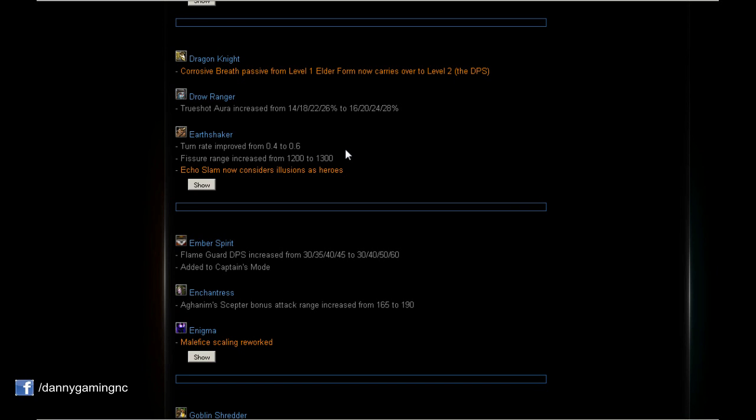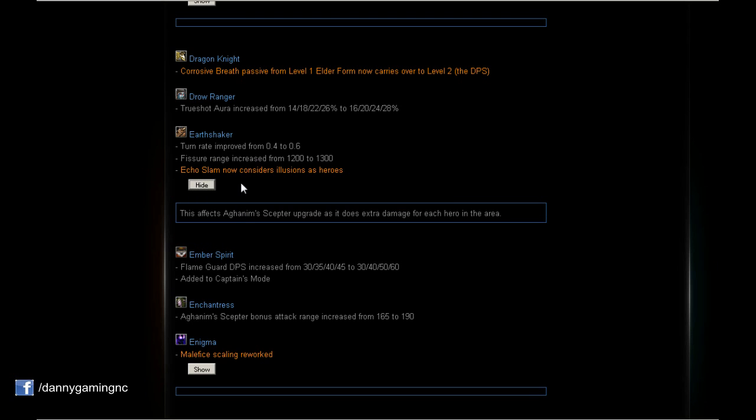Earthshaker: Turn rate reduced from 0.4 to 0.6 — a little nerf since we'll turn a bit slower when making a stun. But on the other side, Fissure range is increased by 100, which is nice. It'll be a little bit easier to block people or stun. And a huge buff: Echo Slam now considers illusions as heroes, which affects Aghanim's — it does extra damage for each hero in the area. Very nice.